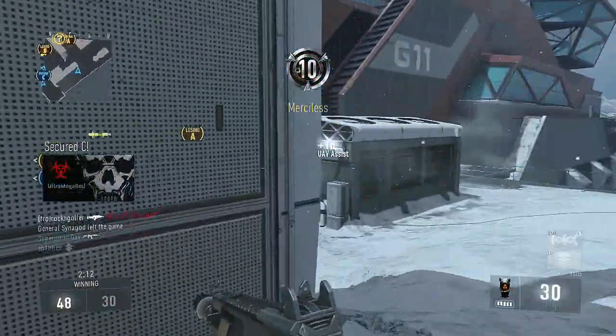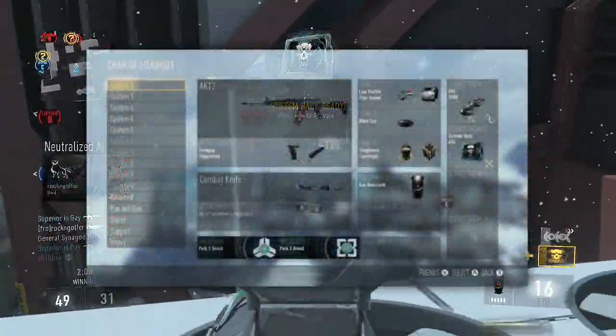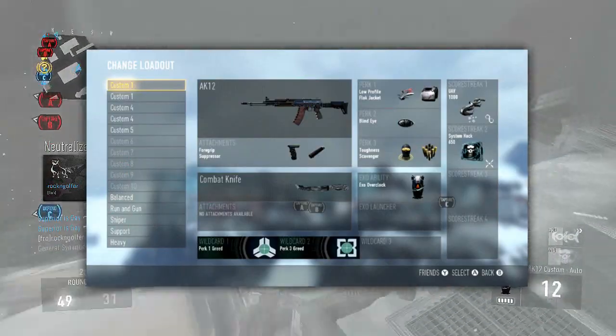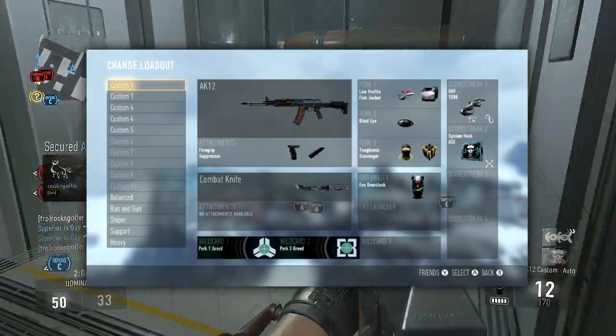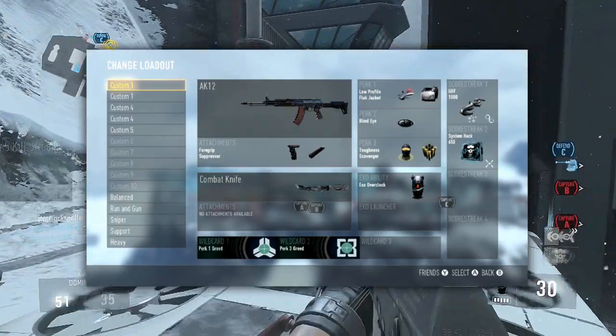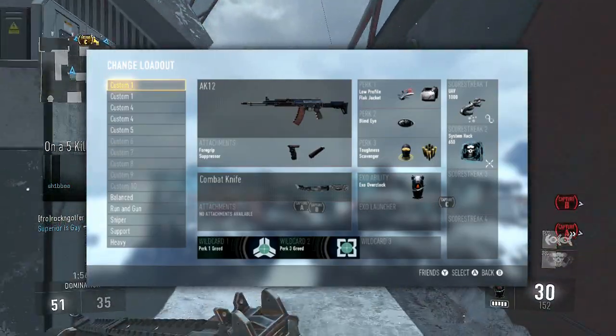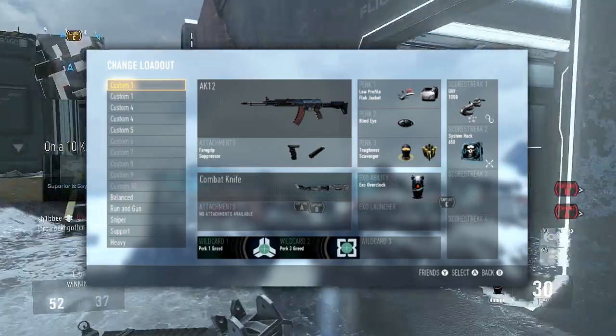The class will be popping up on your screen right now, and the first thing you'll probably notice if you've been watching my channel for a while is that I don't have Quick Draw or Stock on this class. On every single assault rifle class I've ever run, I've always used both. The main reason I don't have it on this particular class is because this gun already aims down sights extremely fast — at least it feels that way.